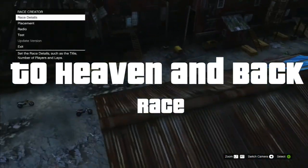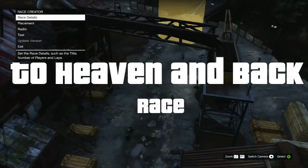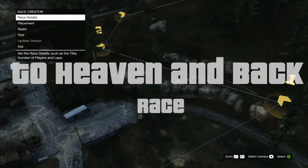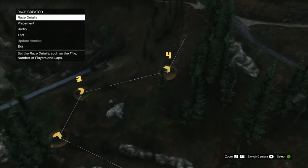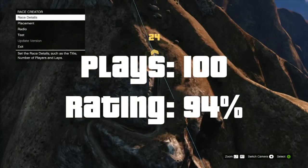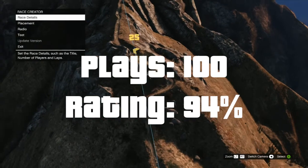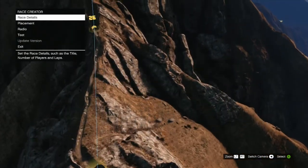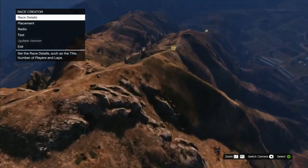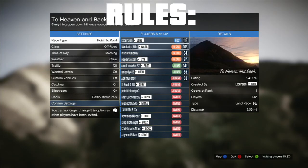Alright, now for the races — no more last team standings. This is one of my favorite races that I've created out of all of them, and it's also the highest rated race out of all of them. It takes place in the shadow of the mountain, and you work your way up alongside a beautiful sunset. The reason it's called To Heaven and Back is because once you get to the top, you go straight down.